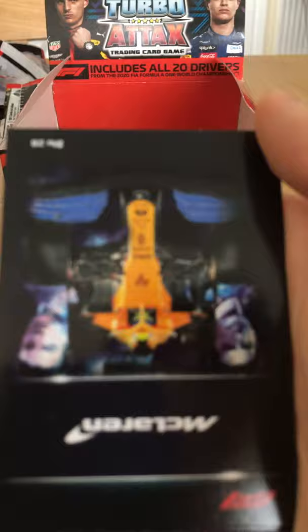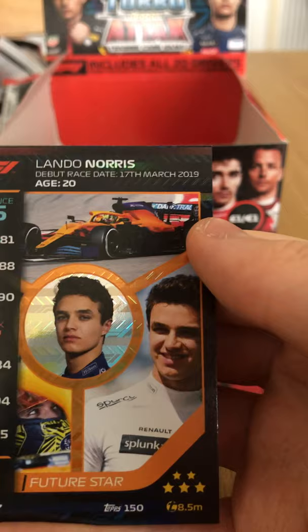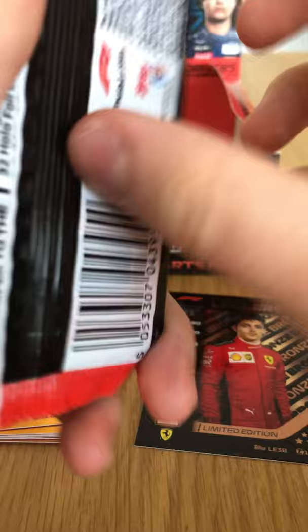Max Verstappen Speedster, Kevin Magnussen Flashback, Sergio Perez base card. McLaren team card — one of the last team cards we needed. Bottas Flashback — one we needed. And Lando Norris Future Star card — very cool.